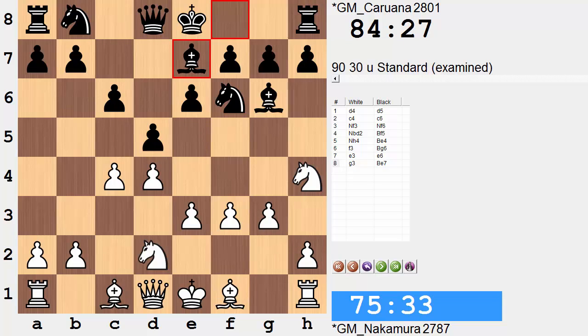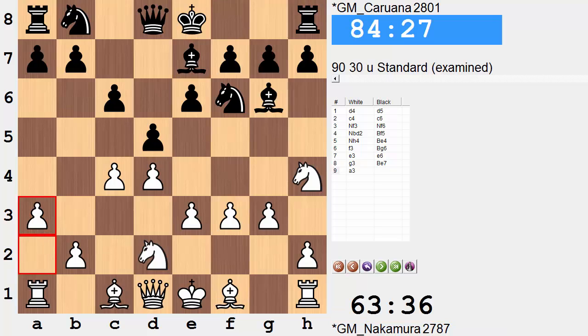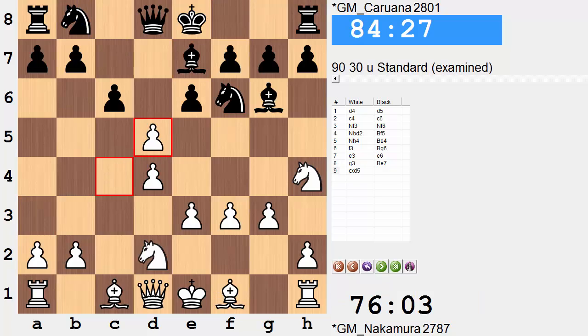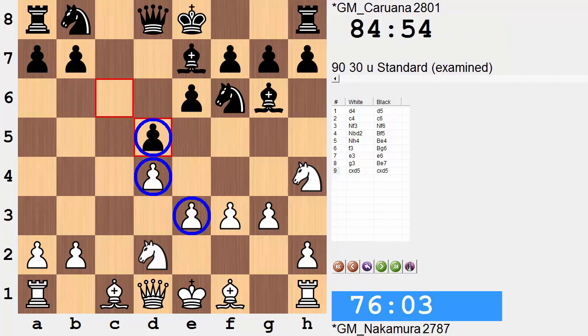Following up: e7, and now a3. a3 is a waiting move - waiting for the queen knight to commit itself to d7 prior to capturing on d5. On move 9, if white takes, black's going to take with the c pawn, keeping a balance in the center - a 2 to 2 ratio. And c6 is now vacated, so knight c6 is going to be a great home for the queen knight.